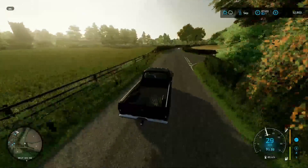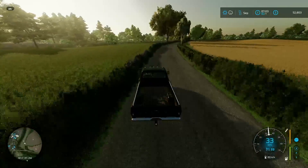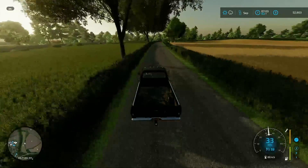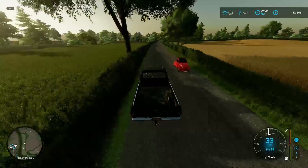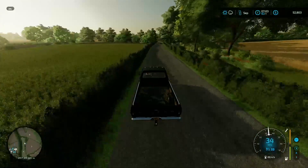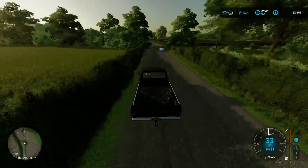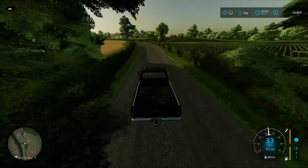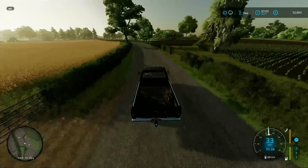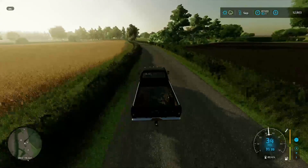Oh, deer! Hedge collisions are staying on. There is a way to shut them off — if you go to the store, behind one of the posters there's an option to turn hedge collisions on or off. The hedges will still be there but you can drive right through them, and that includes headers. But we're going to keep them on — it adds a bit more realism and makes it more difficult because we won't be able to get big headers into fields.